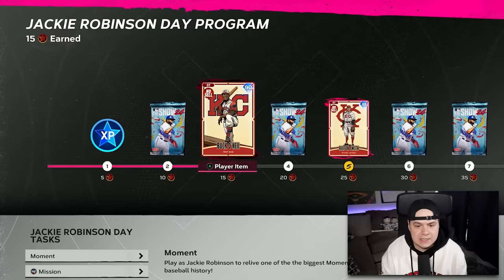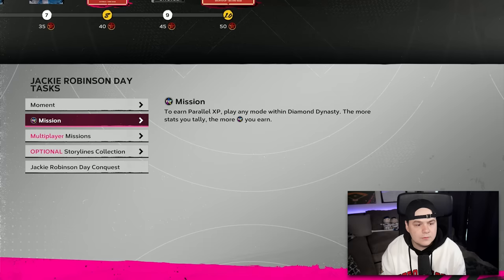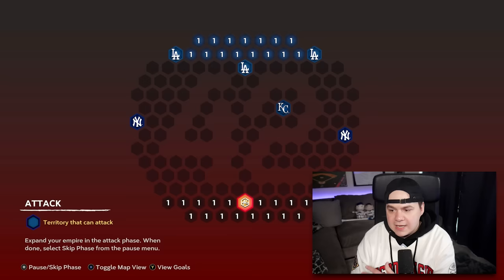Now after that, I'm at 15 points. I only need 35 more points to complete the rest of the program and unlock Jackie. The Conquest itself gives you 35 points. There are other missions like Parallel XP — get 4,200 Parallel XP with any cards and you get another 10 points — and multiplayer missions worth 5 or 10 points each. But I'm just going into the Conquest, winning games on a low difficulty, and calling it done without even grinding XP.